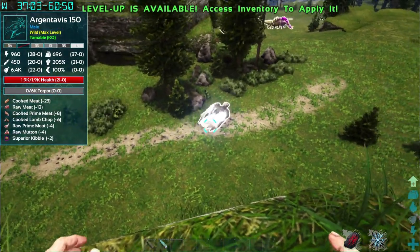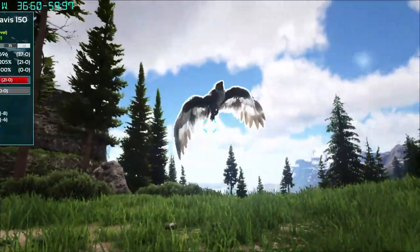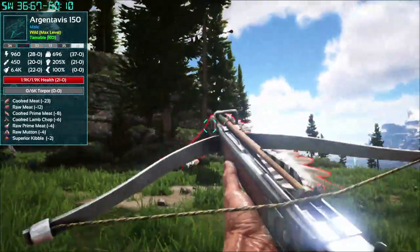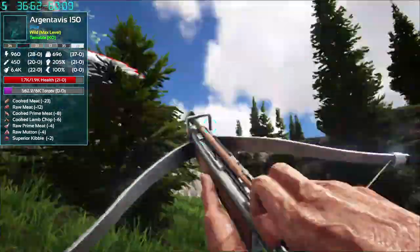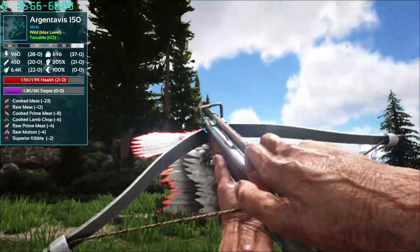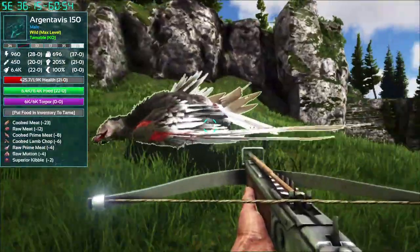Also, finding those dinos is now a whole lot easier since they're all highlighted. My favorite part is the fact that this functions at the same time as you're using other tools, which means you can have it out all the time to see what you're dealing with.